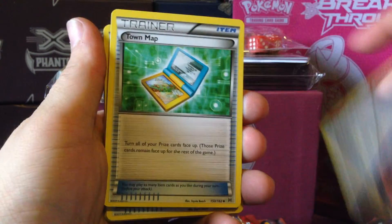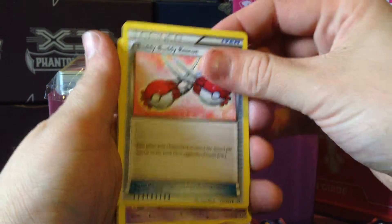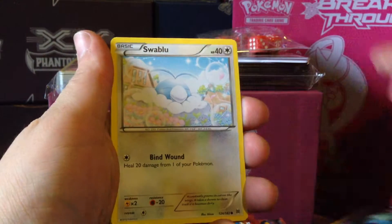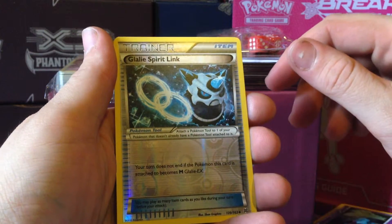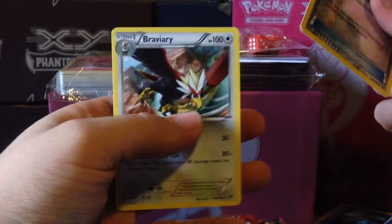Pack two. We have: Judge, Town Map, Buddy Buddy Rescue, Wibat, Wibat, Swablu, Snova, Rufflet, Scatterbug, a Glalie Spirit Link Reverse, and a Braviary Rare.